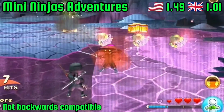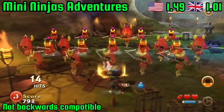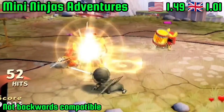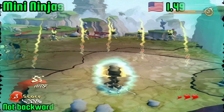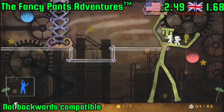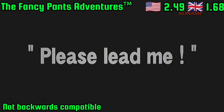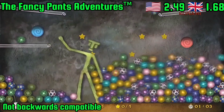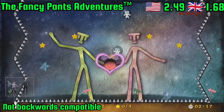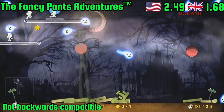Next up is Mini Ninjas Adventures, a motion-based Kinect spinner from IO Interactive's hidden gem Mini Ninjas. If you still use your Kinect, this one is only one pound and one penny for some reason. Another Kinect game you may want to invest your funds in is Lead Mees, a unique Kinect title that sees you controlling your giant stick-like figure into various poses to help your mini-pals to safety. Lead Mees is currently at a discounted £1.68.